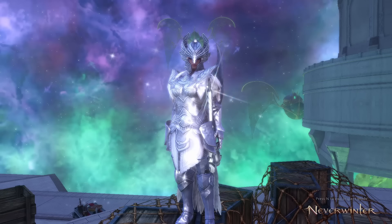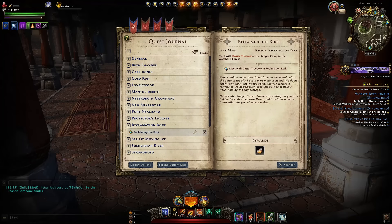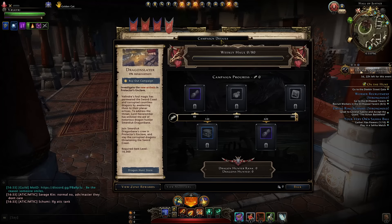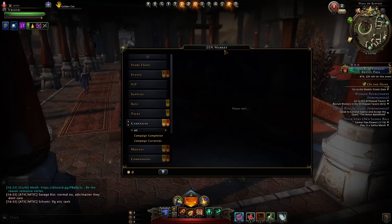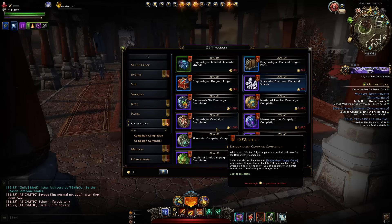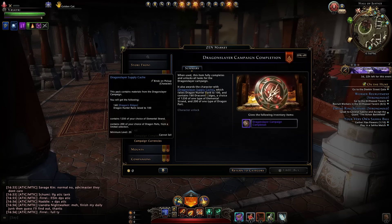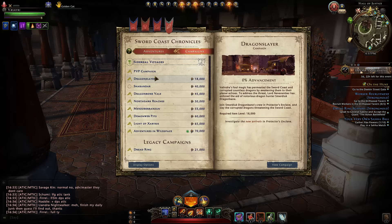Let's cover everything here and ultimately what gear you should be getting from the Dragon Slayer campaign. First of all, if you have not made any campaign progress at all — none of the quests, nothing — you may very well want to consider purchasing the buyout pack. This will save you a ton of time if you're just trying to get top gear instantly. That pack is 1,600 zen, 20% off, and will give you enough rewards to purchase one piece of mythic gear.